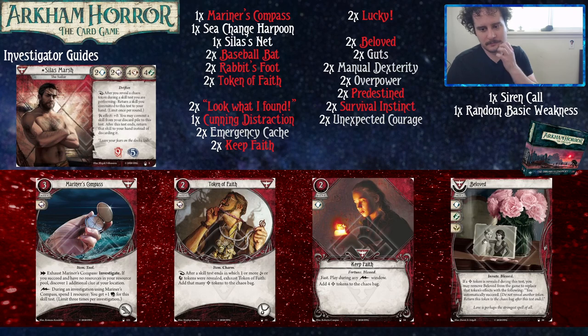Keep Faith is in a similar boat — a nice card, but not super synergistic with what you have going on right now at base level. It costs two to play, it's fast, playable during any Lightning Bolt window, and you just add four bless tokens to the bag.